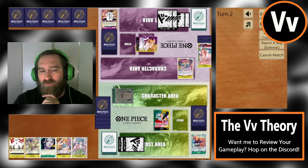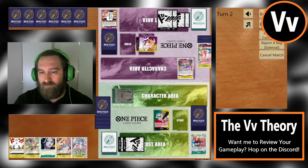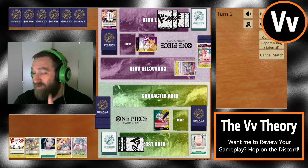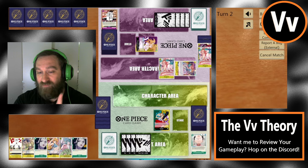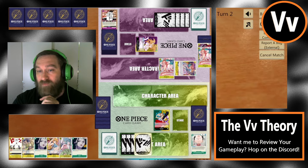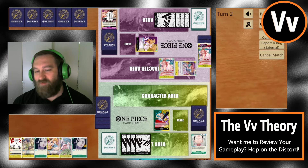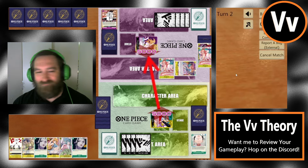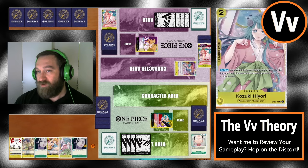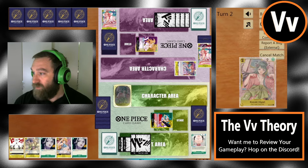They're going to swing for five and we counter aggressively. It looks like this is a Land of Wano version of Green Yellow Yamato — maybe a fortress version. They played out a blocker, which was very smart. If that's the case, I'll just swing five, and now they don't get to use the effect to jump straight.